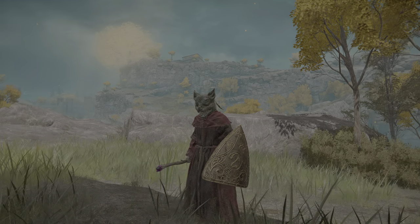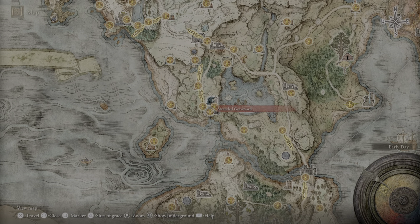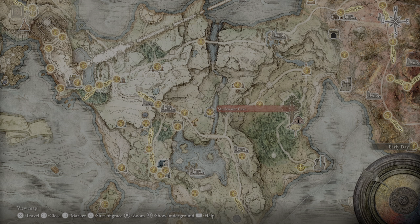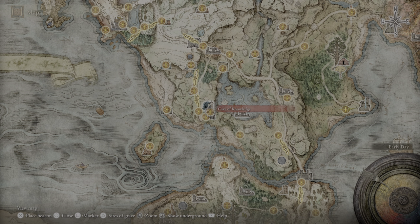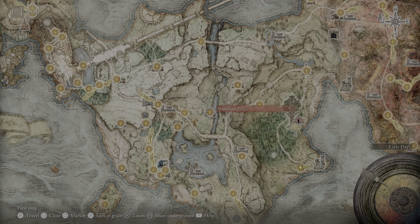To get the Imp Head, you can find these at the catacombs early game — it's fairly easy. Starting from the Cave of Knowledge, just follow the path up to the Gate Front, hang a right, then follow the water once you pass the telescope. I believe I got mine from Murkwater Cave or Stormfoot Catacombs. Go in there — you may have to run through the cave a couple of times, but it's not hard early game, and it will give you that intelligence boost to strengthen your magic.